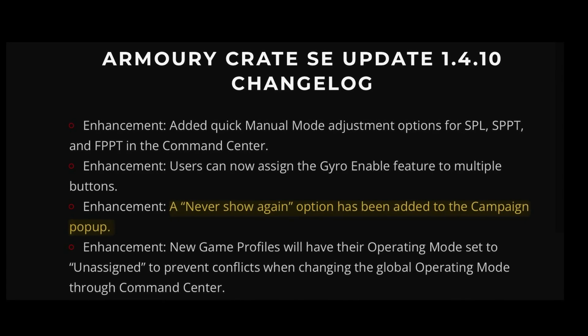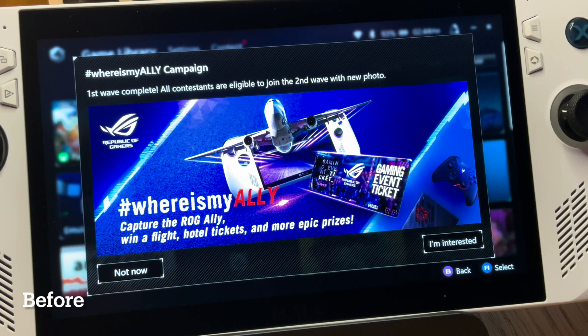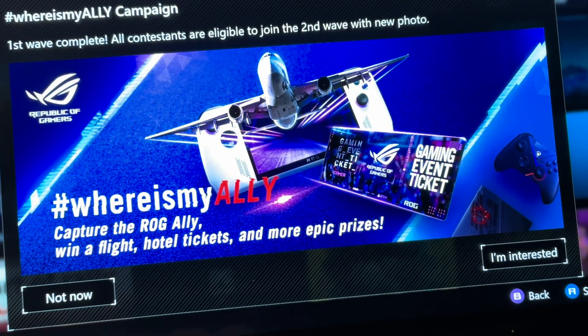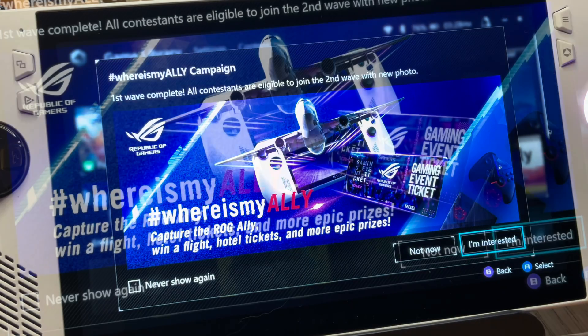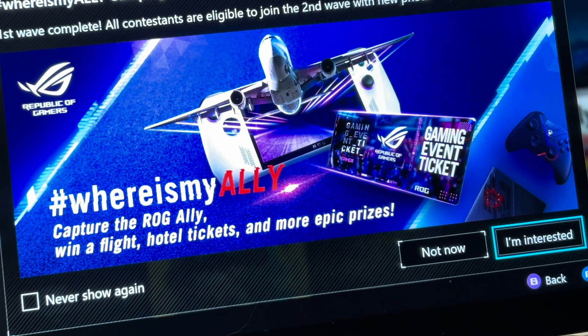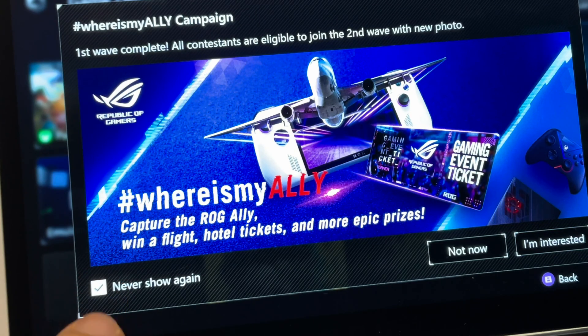Next, a Never Show Again option has been added to the campaign pop-up. Before the update it only had two options — Not Now and I'm Interested. Now after the update, those buttons are grouped together and, most importantly, a new Never Show Again tick box is on the bottom left. We can select this to avoid seeing this pop-up from now on, which is very welcome.